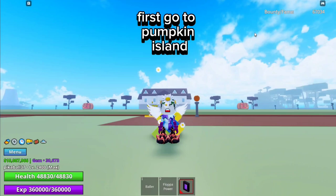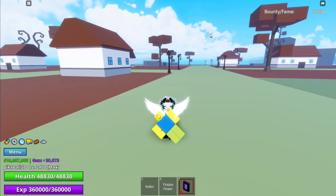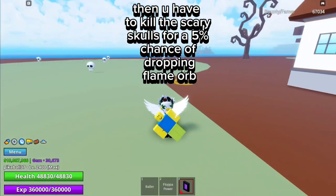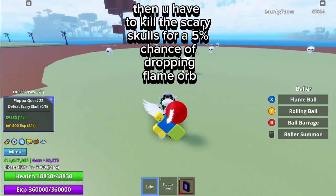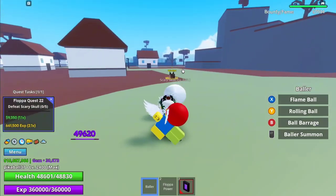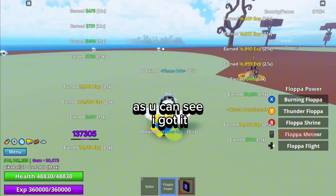First go to pumpkin island. Then you have to kill the scary skulls for a 5% chance of dropping flame orb. As you can see I got it.